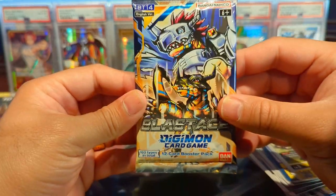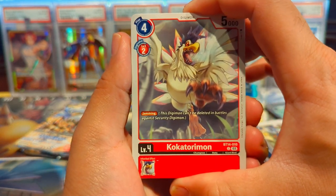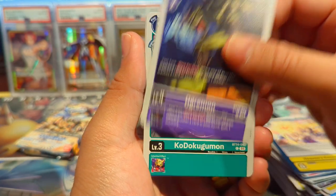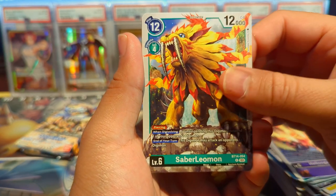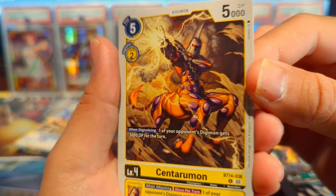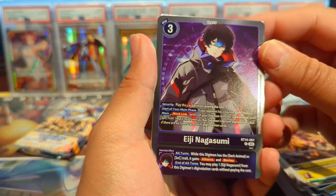Now we have the final set of the year — Blast Ace. This set contains three English-exclusive alt art cards: I think it's the Angemon Ace, Lilymon Ace, and the Greymon/MetalGreymon Ace. We have Cockatrimon, Goblinmon, Heaven's Knuckle, Ogremon, Kodukugamon, Pommelwhackshellmon, Herugurmon, Saberleomon, and Centaurmon. Centaurmon — iconic Digimon from the Adventure one series! We have a Joe Kido as our first rare and an EJ Nagasumi from the Hacker's side as our second rare.